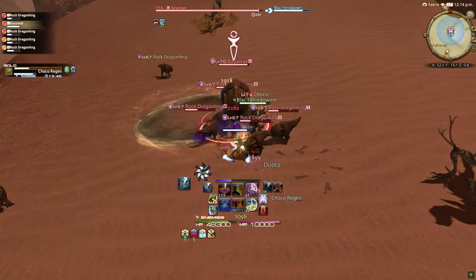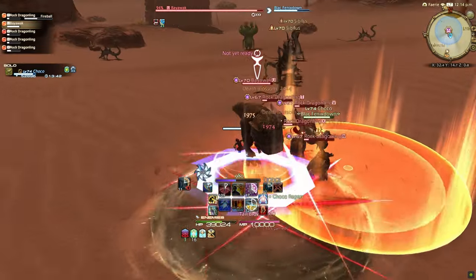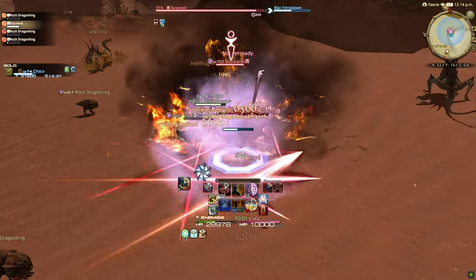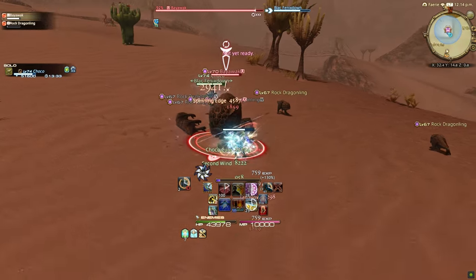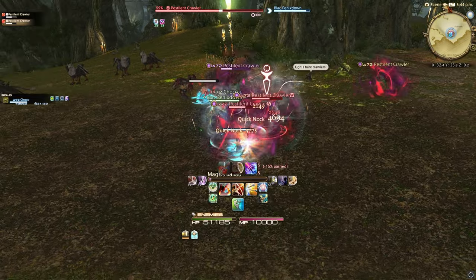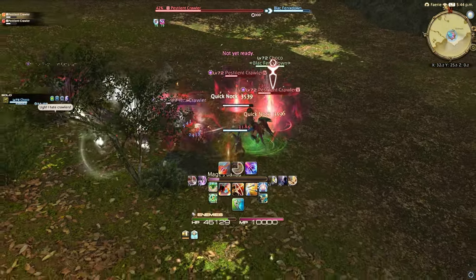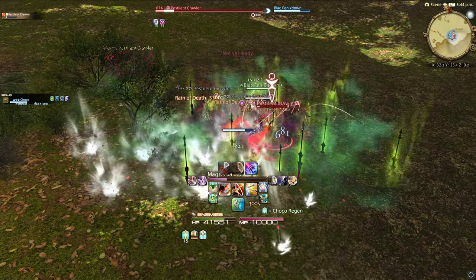Moving on to ranking up, the first and main method is by killing enemies in the overworld that are close to your level while your companion is summoned. Fates often spawn lots of enemies, so while your chocobo will not gain the completion bonus for fates, they are still great for ranking up. And even though you can sink down to lower level fates, I've found that doing the highest level fate will yield the most XP to your companion per kill. A lower level fate might be better overall XP if it spawns tons of mobs to kill, so just use your best judgment.